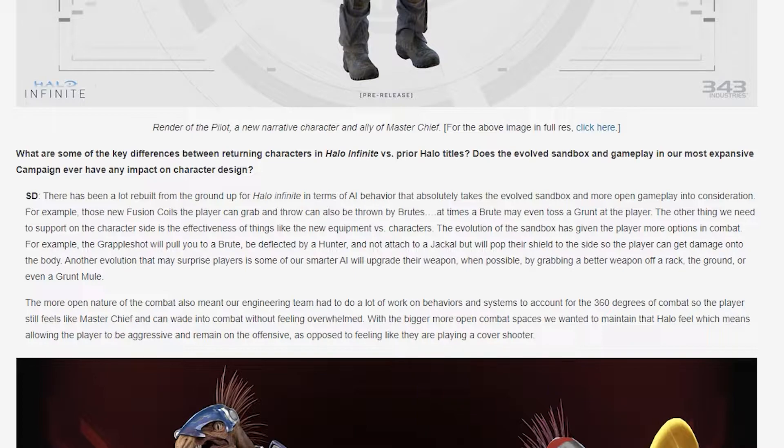A lot has been rebuilt from the ground up for Halo Infinite in terms of AI behavior, taking the evolved sandbox and more open gameplay into consideration. For example, those new fusion coils a player can grab and throw can also be thrown by Brutes — and at times, a Brute may even toss a grunt at the player. The grapple shot will pull you to a Brute, be deflected by a Hunter, and won't attach to a Jackal but will pop their shield to the side so the player can damage onto the body. Another evolution that may surprise players is that some smarter AI will upgrade their weapon by grabbing a better weapon off a rack, the ground, or even a grunt mule.